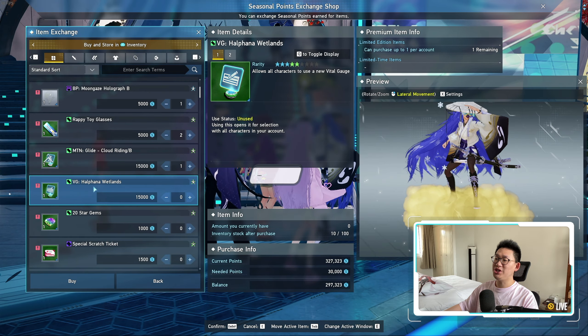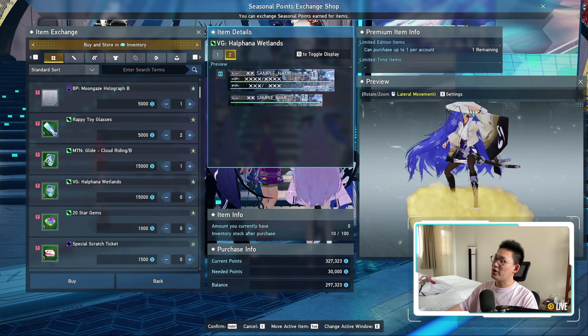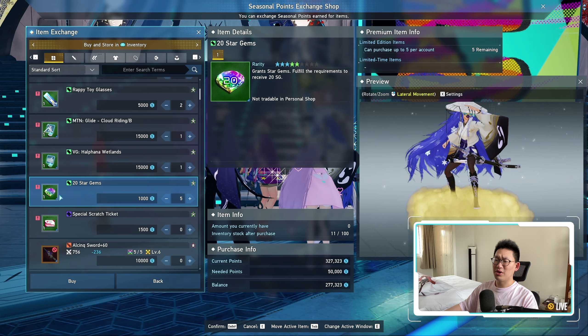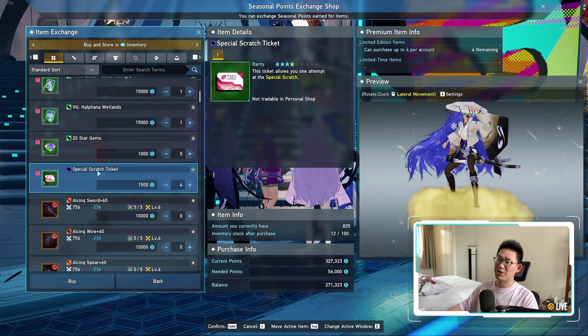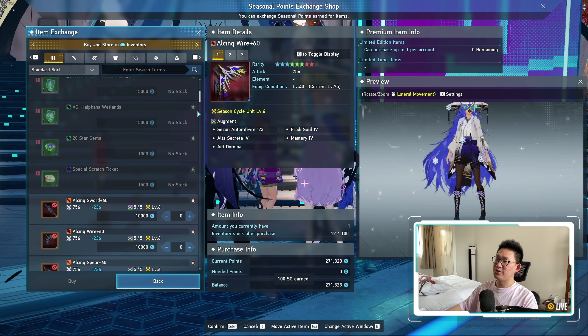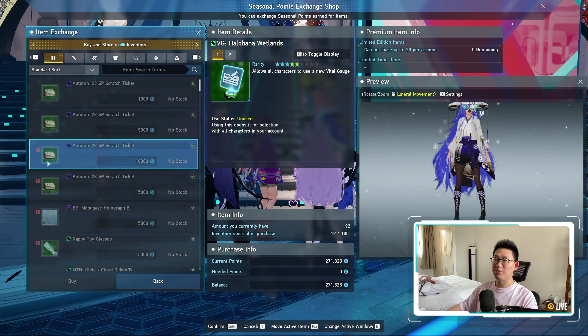We have the new VG Alpha Wetlands. It looks pretty basic but we can pick that up. We have 100 Star Gems again, and we have special scratch tickets. We might as well just pick all of that new stuff up, so make sure you actually buy all of this.